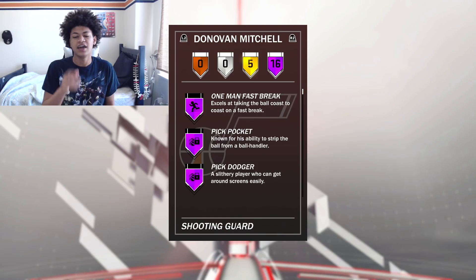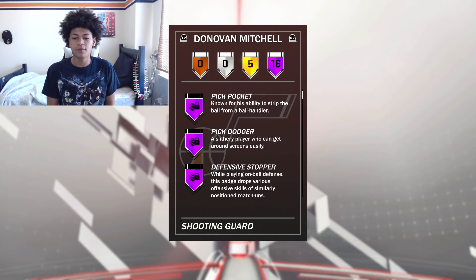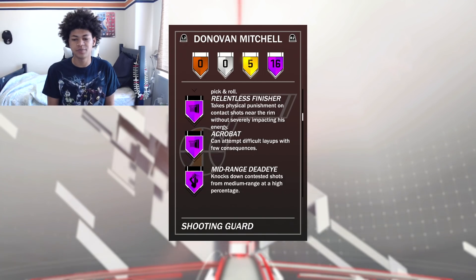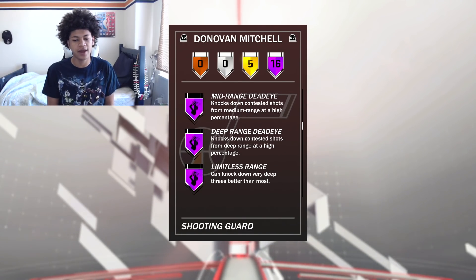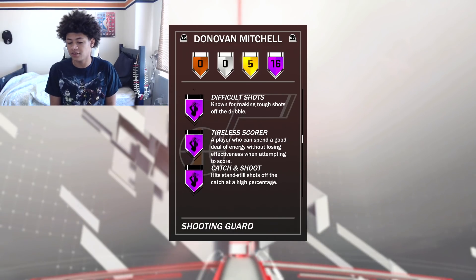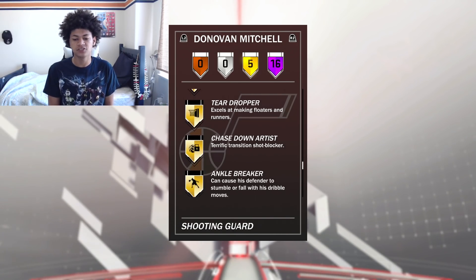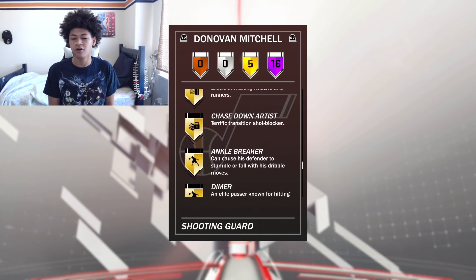16 Hall of Fame badges: one man fast break, pick pocket, pick dodger, defensive stopper, Lob City passer, pick and roll maestro, Lob City finisher, acrobat, mid-range Jedi, deep-range Jedi, limitless range, difficult shots, tireless scorer, catch and shoot, Lob City finisher, posterizer, and five other pretty good gold badges.